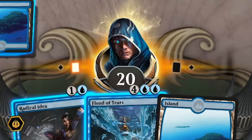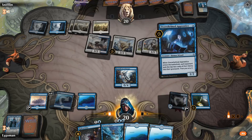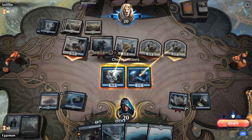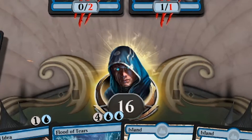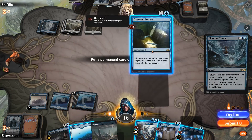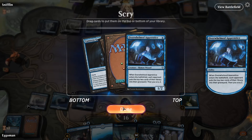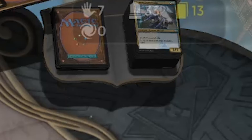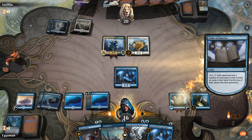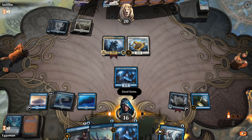Flood of Tears — is it Flood of Tears time? Let's card draw first, I'm looking for that fourth permanent. This is the perfect setup for Flood of Tears, just like my love life. Going straight mill this round — we got him, only got 13 left. Throw down the Folio, activate the Folio, and Merfolk Secret Keeper. That is a wrap. GG bro. Mill decks are fun, although it's very hit or miss.